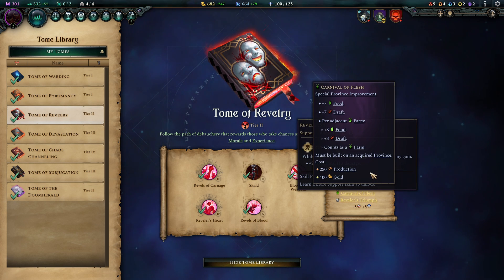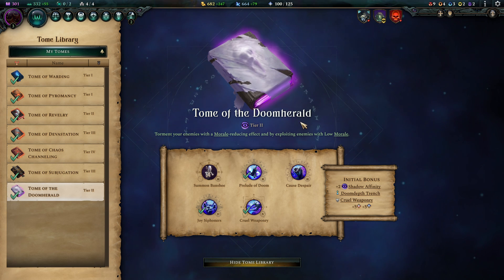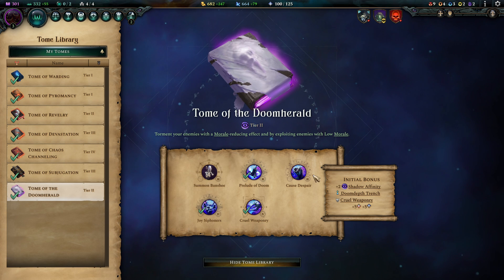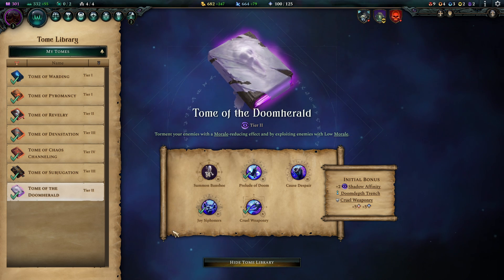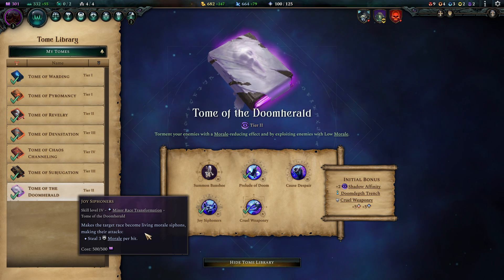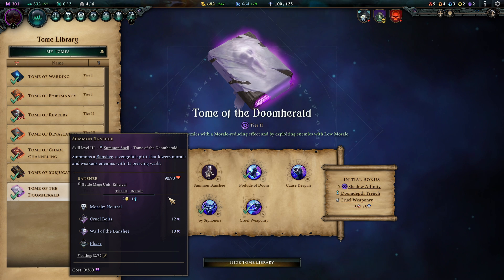Carnival of Flesh has uses if you have a lot of farmland around you. The other tier 2 tome we're opting into is Doom Herald — because Doom Herald is just so much fun. When you're already running high morale on your own units, why not start destroying the enemy's morale even further? You have cruel weaponry giving you extra damage when their morale is low. You have tools like Cause Despair to lower morale. Prelude of Doom is a nice army spell to demoralize the enemy further. And Joy Siphoners is a steal-morale ability — our units not only lower the enemy's morale while whacking them, they also increase their own morale through stealing. This is a really massive synergy.